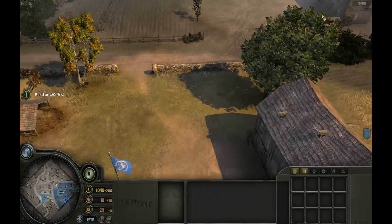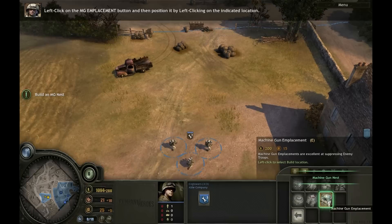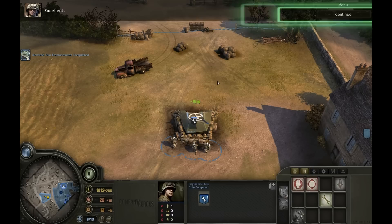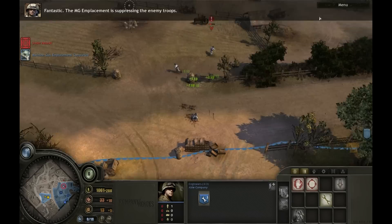This area is crawling with German patrols. Time to defend our front lines. Select your engineer squad. Click on the flashing field emplacements button. Left-click on the MG emplacement button, and then position it by left-clicking on the indicated location. Finally, set the facing of the MG emplacement to cover the area. Construction finished! The MG emplacement will automatically engage. The MG emplacement is suppressing the enemy troops.